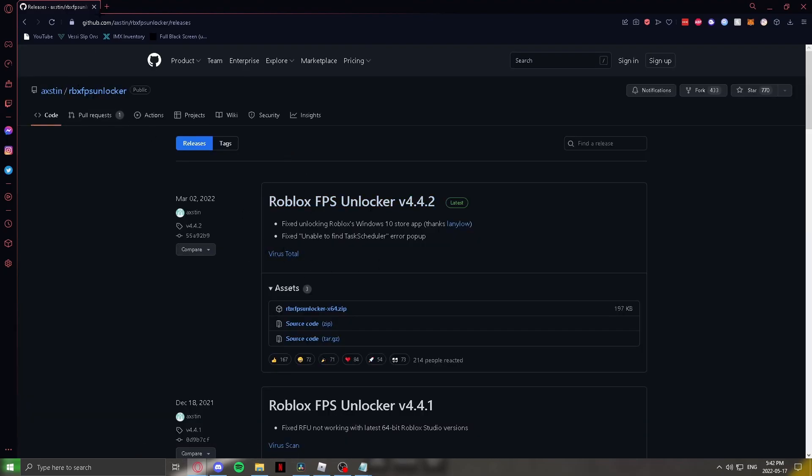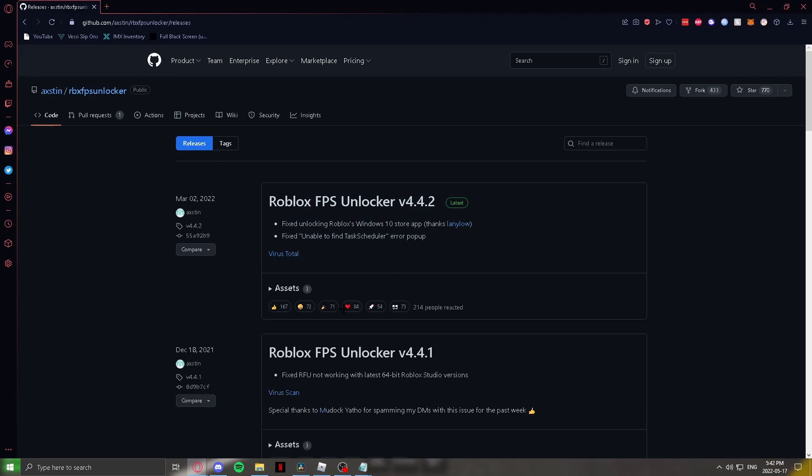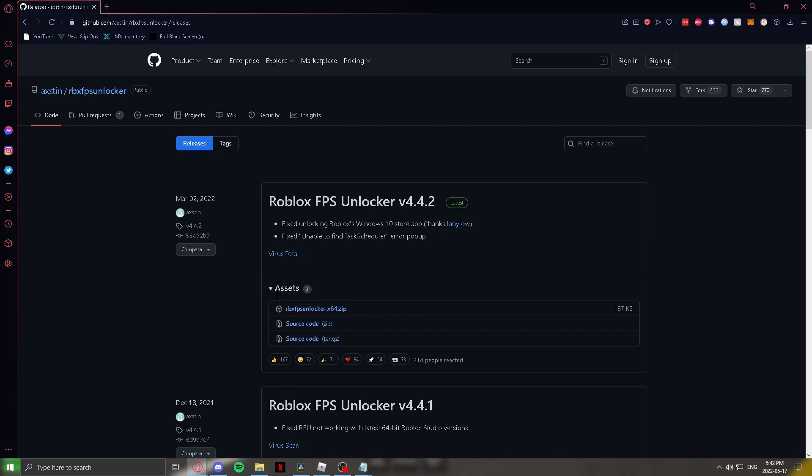The VirusTotal result is there if you want to research it further — this is not a virus and you can use VirusTotal to verify that. Basically, now that you're on this page, you go into the assets section and click on the RBX FPS Unlocker file to download it to your computer.